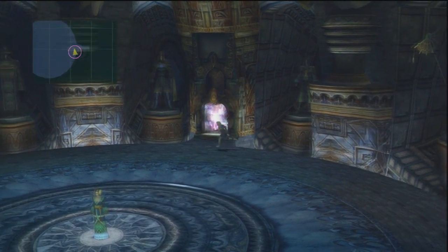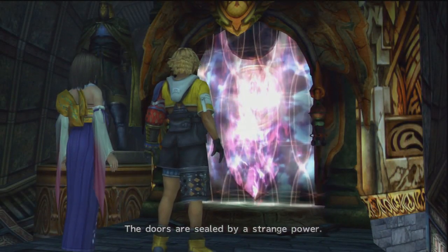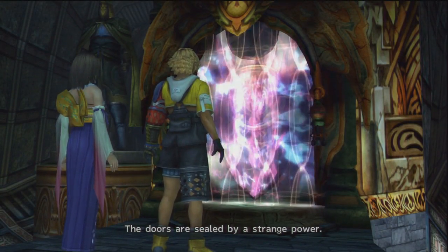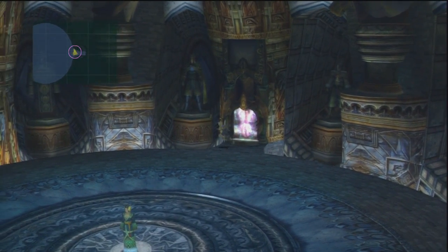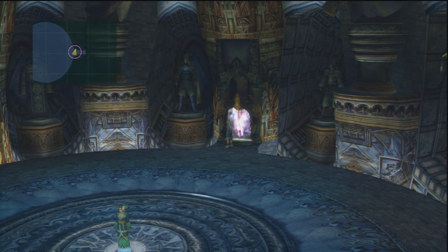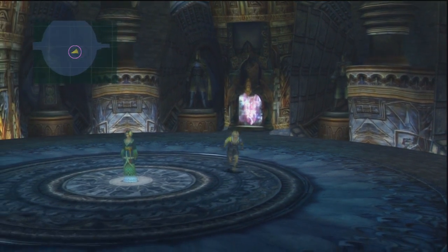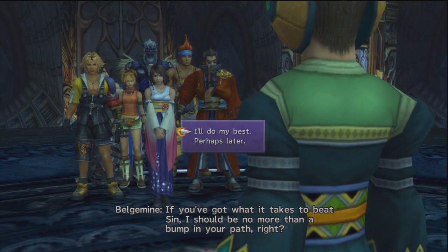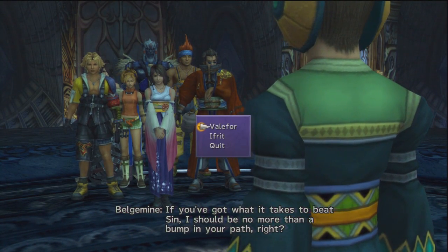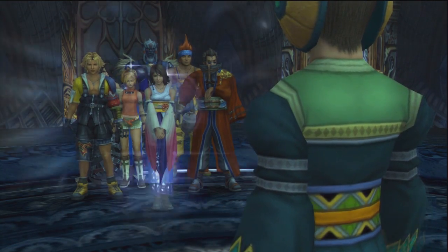Here's the room to the Chamber of the Fayth. If we try and interact with it, it says the doors are sealed by a strange power, so we can't get in there. You need two items to get in there: the Blossom Crown and the Flower Scepter. Belgamene has one of those items — it's very difficult to get from her, but you can. The other item I'm not at liberty to discuss just yet.